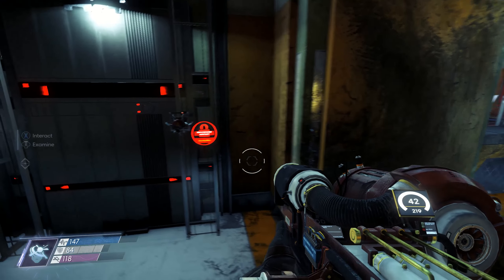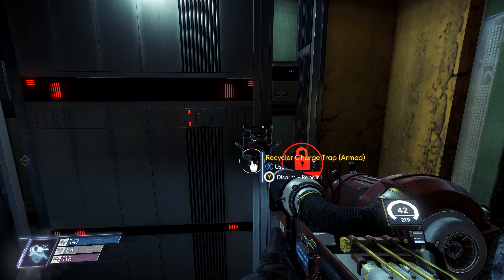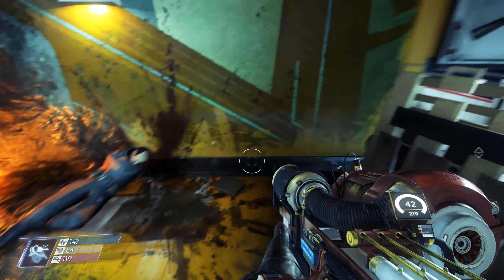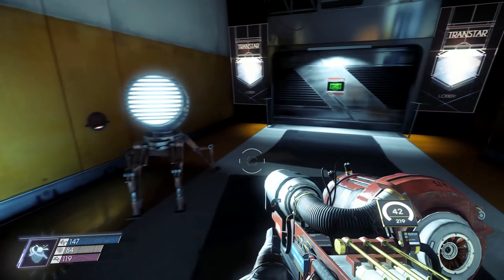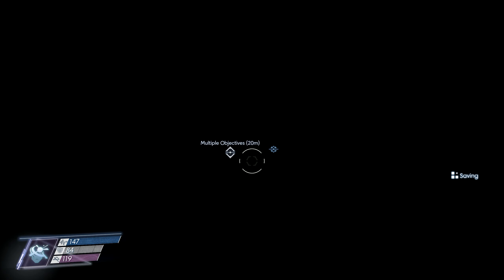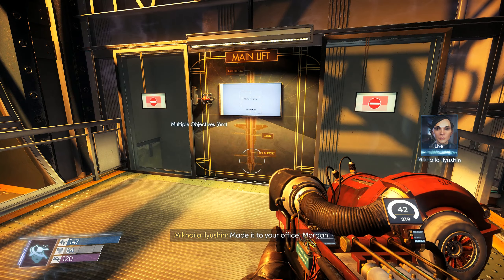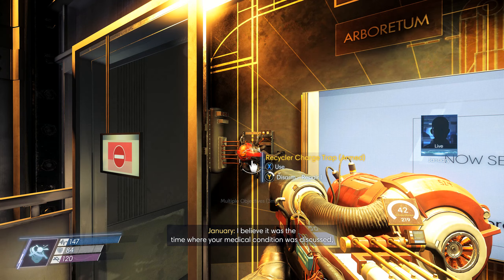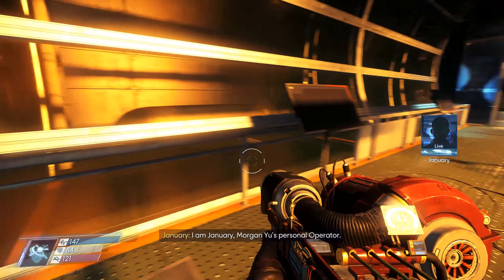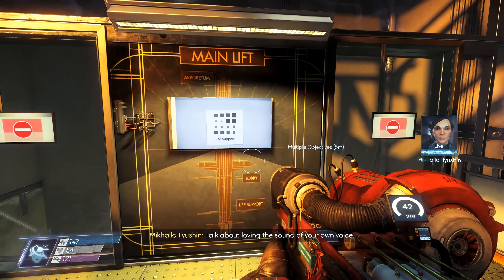Spoke too soon — there you go. Nice. I made it to your office, Morgan. Haven't been here since I believe it was the time your medical condition was discussed. Chief Engineer Ilyushin — what the hell? Morgan, is that — I am January, Morgan Yu's personal operator. Talk about loving the sound of your own voice.